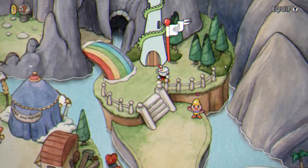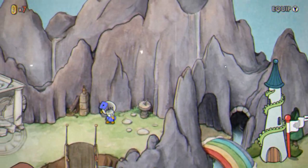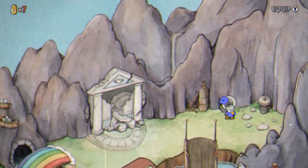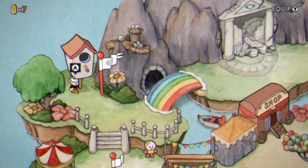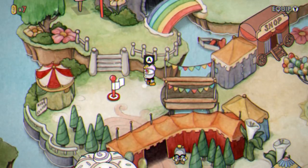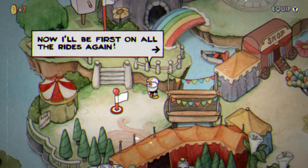To get the final coin on Inkwell Isle 2 you need to first use the secret passage that runs between the Grim Matchstix level and Wally Warble's level. It takes you all the way behind the mountain to the other side of the map. Once you've done that, talk to this pink circle-headed girl and she'll thank you for showing her where the shortcut is and give you a coin.